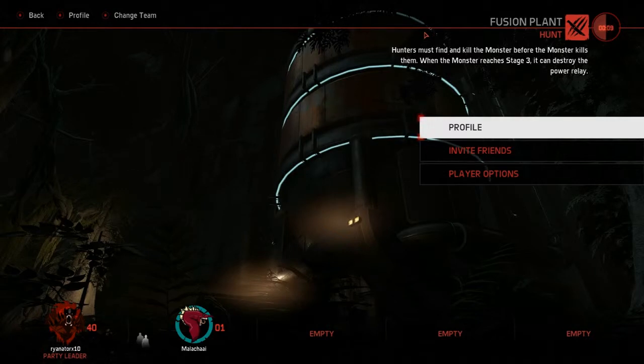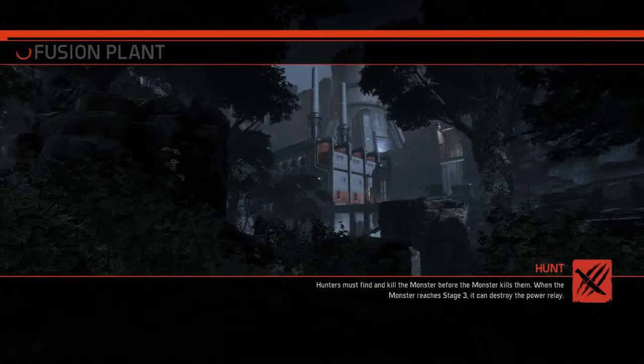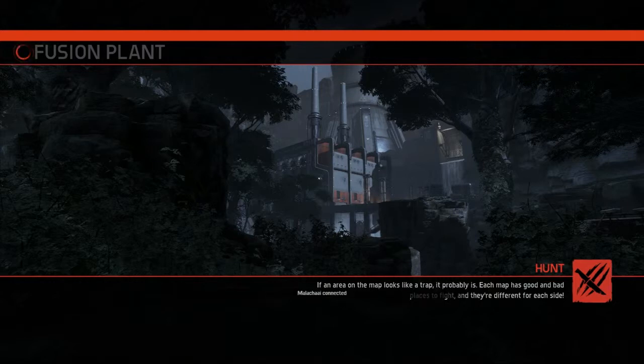Hunters must find and kill the monster before the monster kills them. When the monster reaches stage three, it can destroy the power relay. Every time you play, you start as a stage one monster. You've got to work your way to stage three by killing wildlife and eating them. There's also other game modes besides Hunt — like Defend, where you immediately start at stage three and don't need to worry about evolving. This is the deadliest game of tag ever.